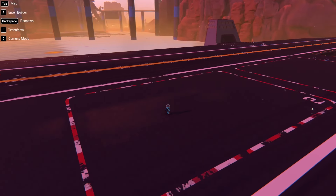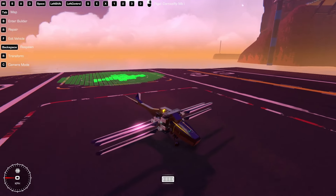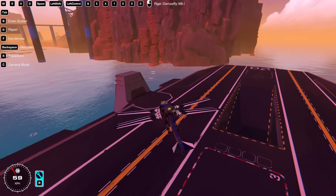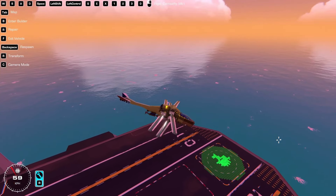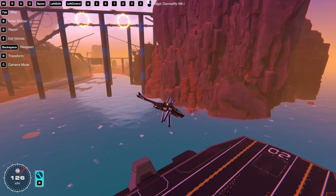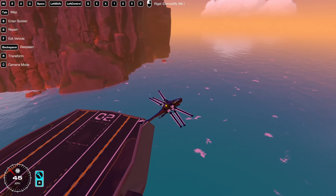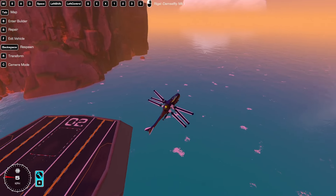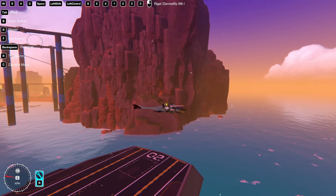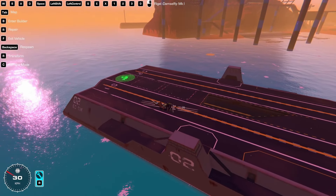The second build for today is the Damselfly. It's a dragonfly — it's the ornithopter from Dune, but my version of it. It's not very complicated. It's got a forward mode, and it's got a hover mode, which is a little bit less of a flap, but it's just enough to keep it basically hovering. It can drop out of the sky like that.